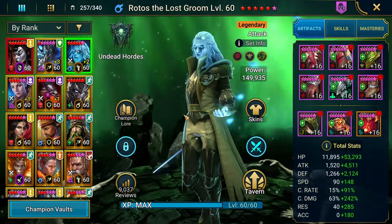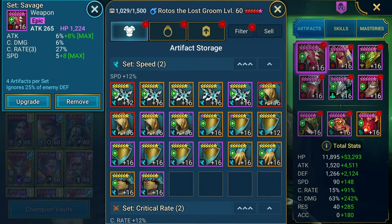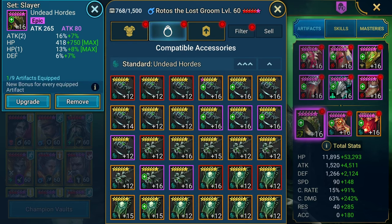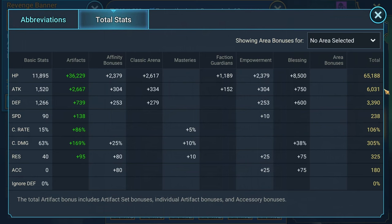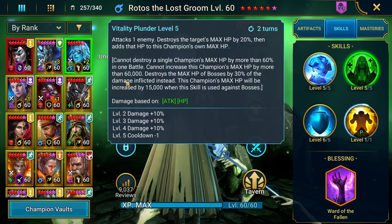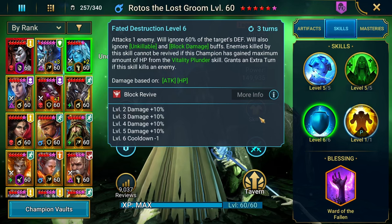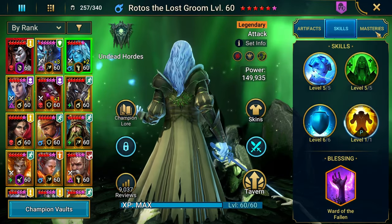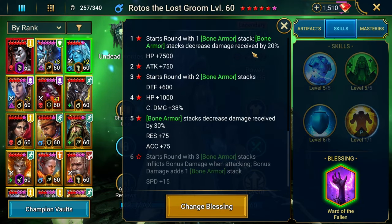Rotos — this is my everyday use Rotos. He's built out in Savage set, which is basically my arena champion build. Just straight damage — that's all I care about with him. Here are the total stats: speed, attack, crit damage. His A2 charges up his HP up to 60,000. After a while he kills people and places a block revive so Odin can't revive anybody. We put Ward of the Fallen on him for some extra tankiness and the bonuses it gives. Still waiting on a six-star blessing — that would be pretty nice. Taking Helm Smasher on masteries.